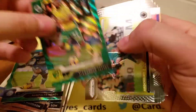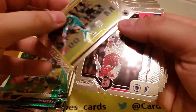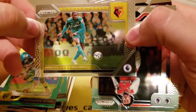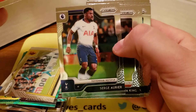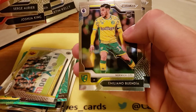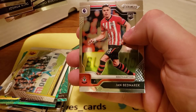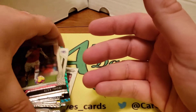Here we go. This is supposed to be our insert here — Fundamentals. Alobe. These are great looking cards, I just wish I knew more about them. Rookie of Buendia. And a rookie of John Benark. So yeah, wish that was more exciting.